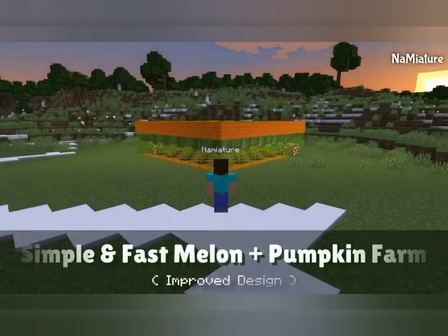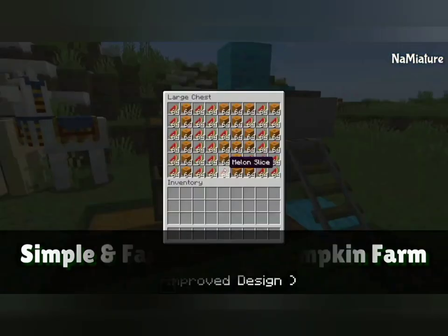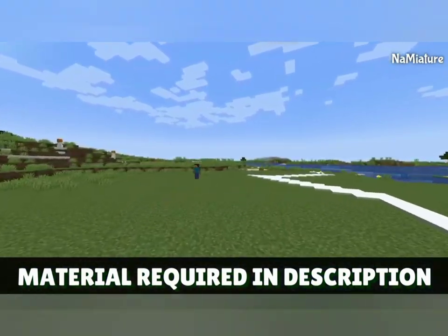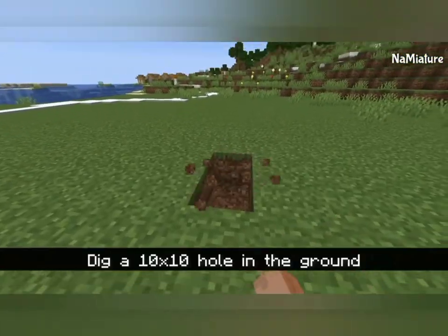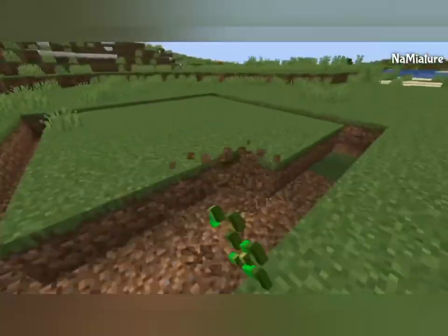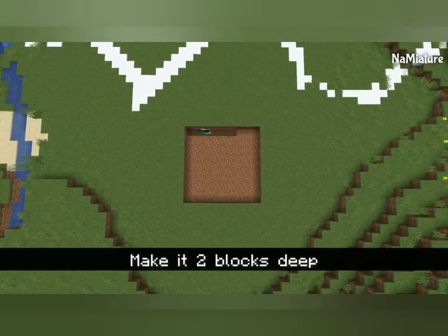If you have enough space in your village or house area, you can grow most crops in Minecraft without putting in much effort. But that's not true for pumpkins and melons, whose growth mechanics at times can destroy the crops around them. Keeping that in mind, we suggest it is best to farm pumpkins and melons using an automatic farm. It protects other crops and their complex mechanics while making it easier for you to harvest them.